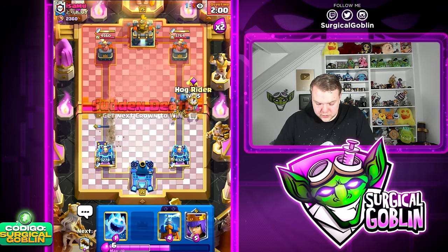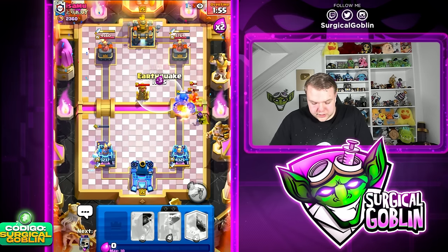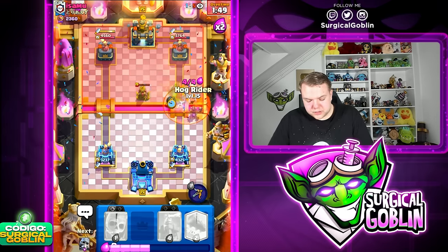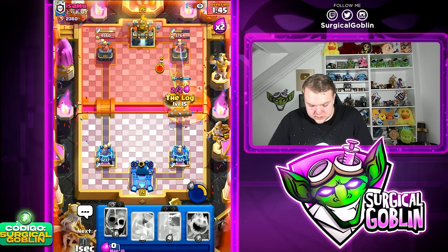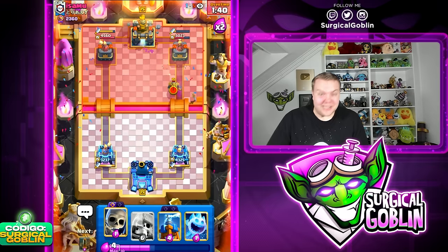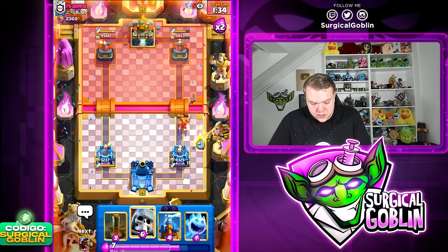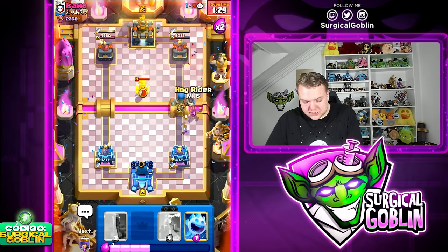Let's go with Giant Skeleton at the bridge to tank all the drill. He went with a bad Bomber. We can go with Earthquake. I think we should be able to get something going with the Giant Skeleton and the Archer Queen. Hawk Rider here to tank — Archer Queen is still alive with one HP! That is so clutch. She got two hits on the right side tower, and because of those two hits we are in the damage lead right now.